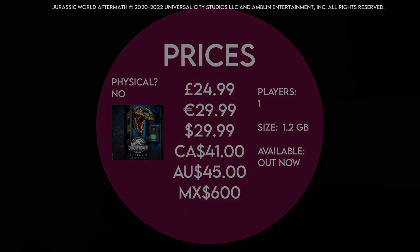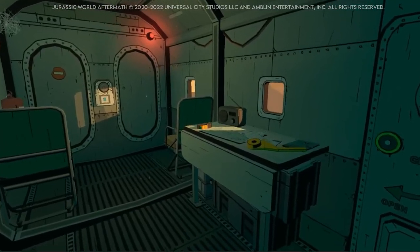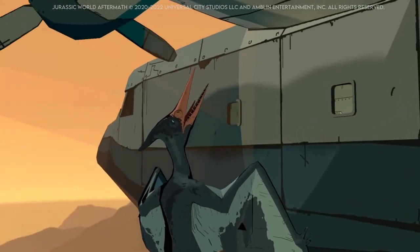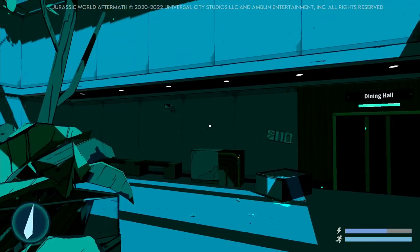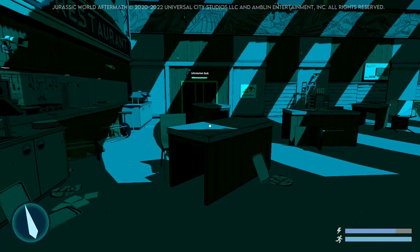The story begins when you're on a plane, which unfortunately is brought down by pterodons and crashes onto Isla Nublar. This, as we know, is where the Jurassic World theme park was — emphasis on the word "was" — because it's now a complete wreck. The narrative is set between Jurassic World and Jurassic World Fallen Kingdom, with the story being voice acted by Laura Bailey and Jeff Goldblum.